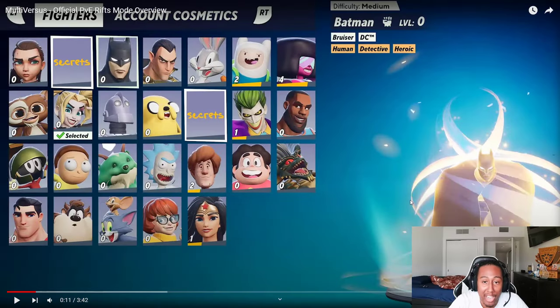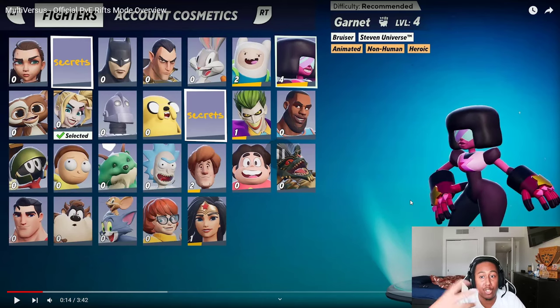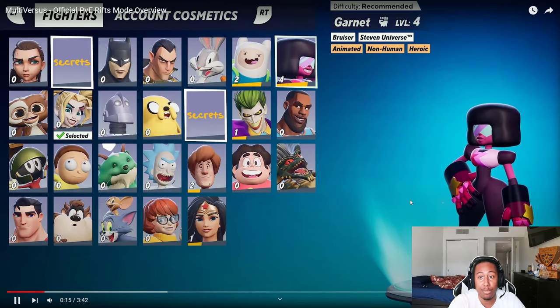It looks like they also changed a few things. As you can see from the character select screen, it's pretty different. They also added new tags — Batman has 'Heroic', Bugs Bunny has 'Non-Human', which pretty much tells you when a character is human or non-human. Garnet is 'Non-Human but Heroic', and so on.